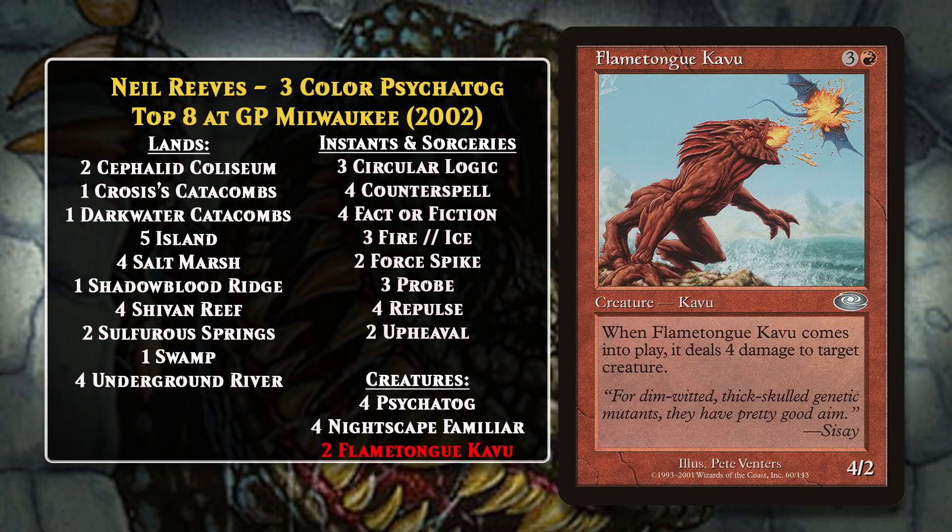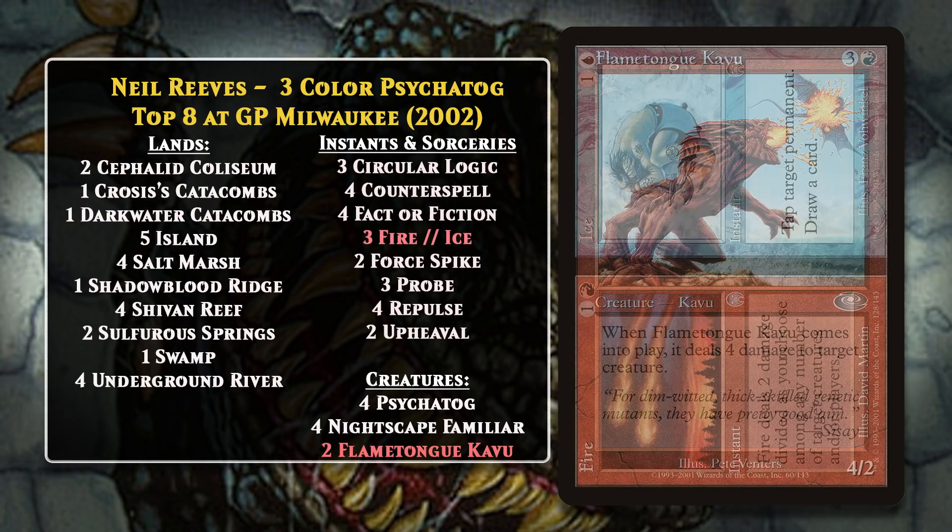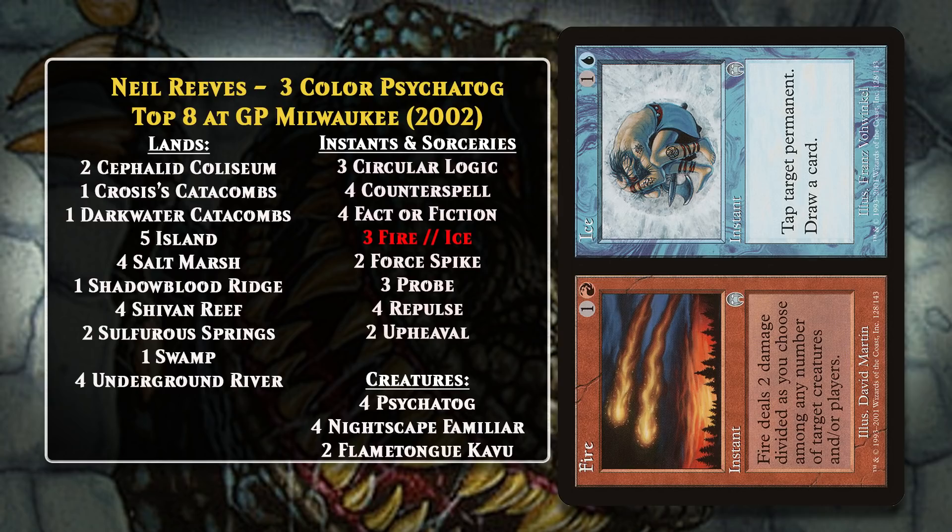Neil Reeves also top eighted Grand Prix Milwaukee with a somewhat different take on Psychotog. It had a lot of similarities—including Upheaval, Fact or Fiction, Nightscape Familiar, and Probe—but there was one big difference: the deck added red. Flame-Tongue Kavu was one of the best creatures in the format because it could come down and kill things, and gaining access to it was a big deal. It also allowed him to play the powerful split card Fire and Ice. From here on in Standard, most decks would either be the blue-black Psychotog deck or the three-color Psychotog deck adding red to gain access to Flame-Tongue Kavu and some other powerful cards. These decks would also go by names like Burning Tog and Red Psychotog.